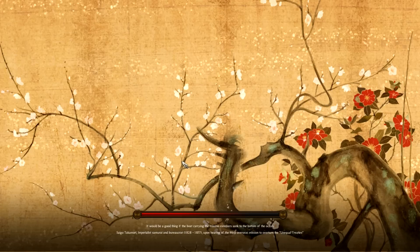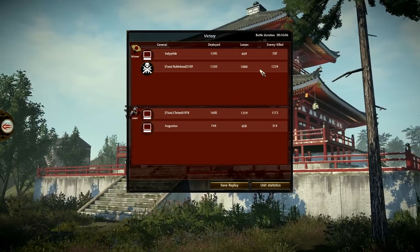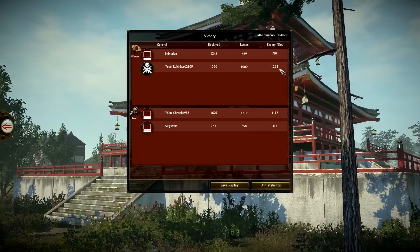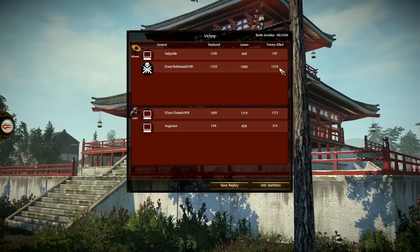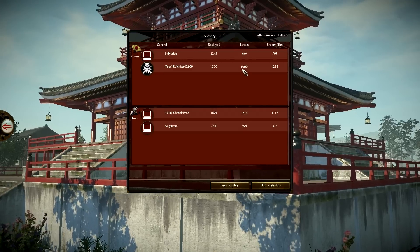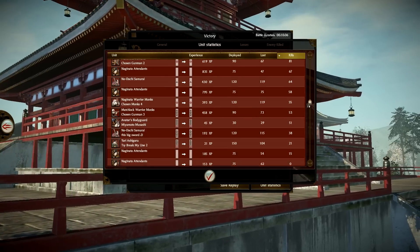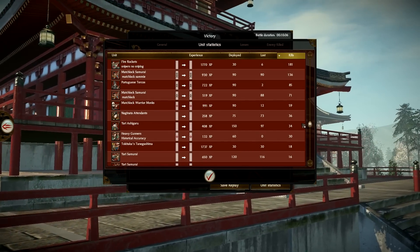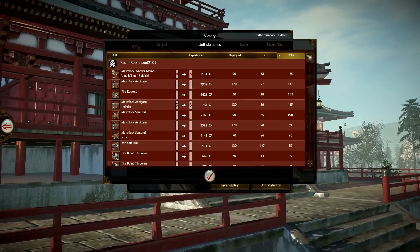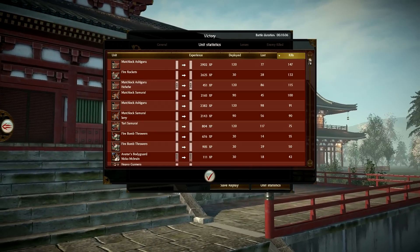I'm at the stats now. You got a hell of a lot more kills than I did. That was because they double-teamed me though. I also lost almost a thousand — that is almost all of my army, with 320 men left. My Fire Rockets had 180 kills. I had a Matchlock with 136. My best unit was my Matchlock Warrior Monk — 175 kills, that's a lot. Your Fire Rockets only losing 6 there. The Matchlock Ashigaru also did very well, surprisingly.